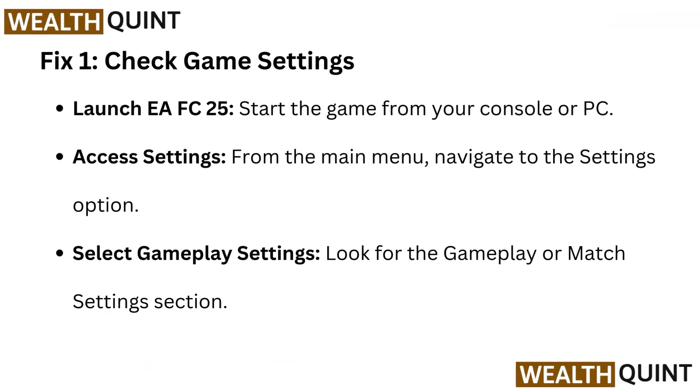Fix 1: Check game settings. Launch EA FC25 and start the game from your console or PC. Access settings from the main menu and navigate to the settings option. Select gameplay settings and look for the gameplay or match settings section.